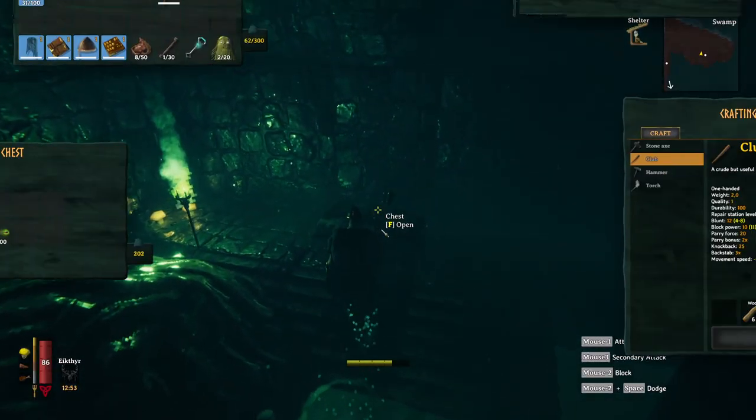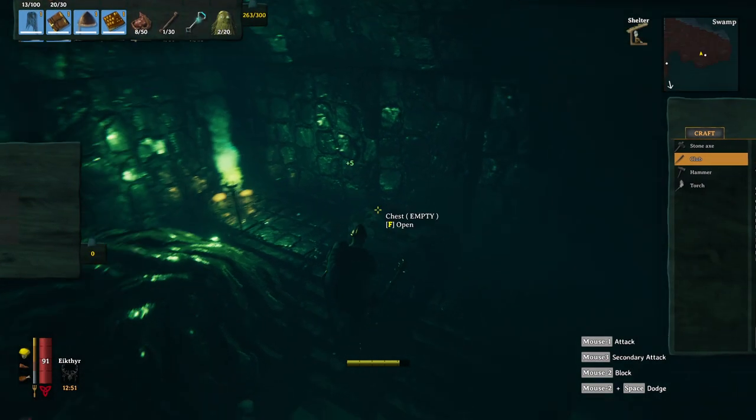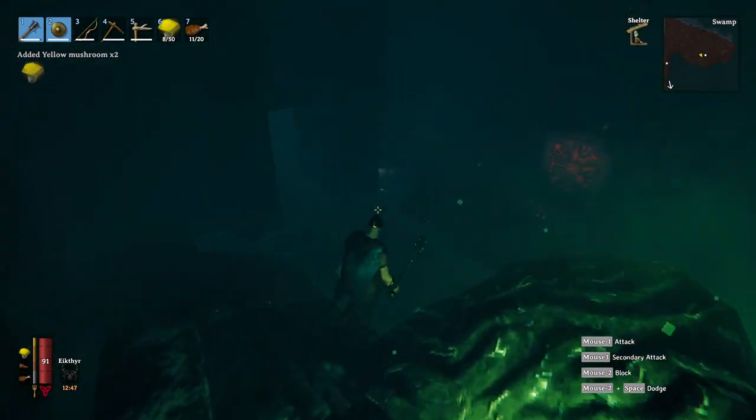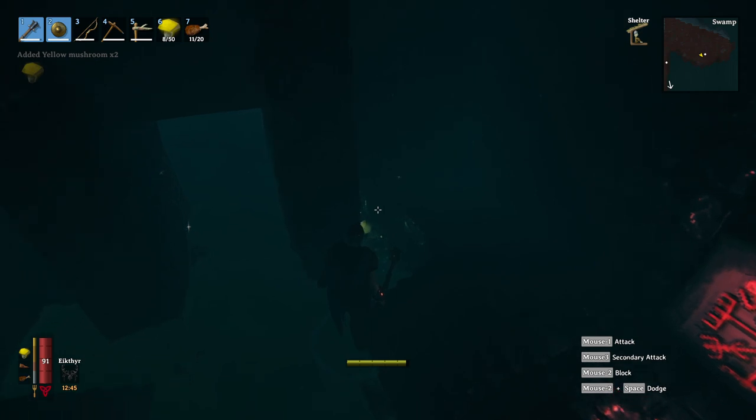Iron ore can be a hassle to find and mine. You need crypts to even find some scrap piles and chests. But whenever you kill Bonemass, the swamp boss, muddy scrap piles will spawn all over the swamp.